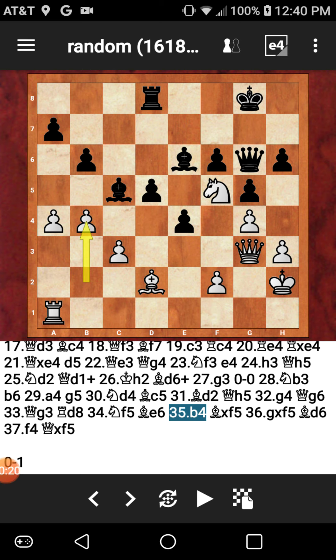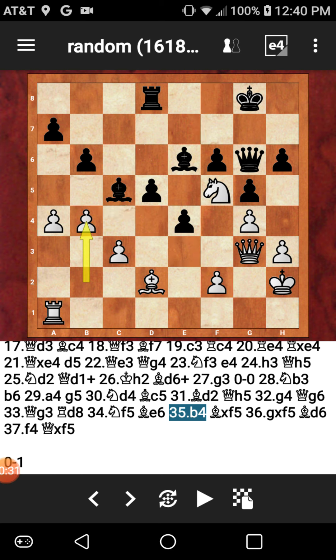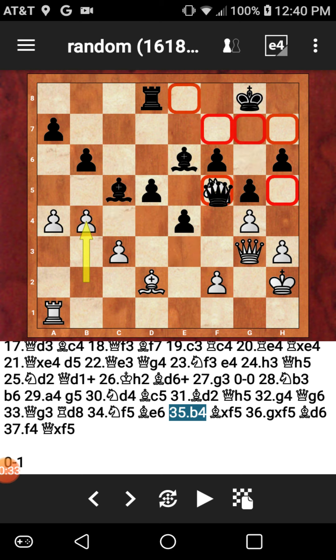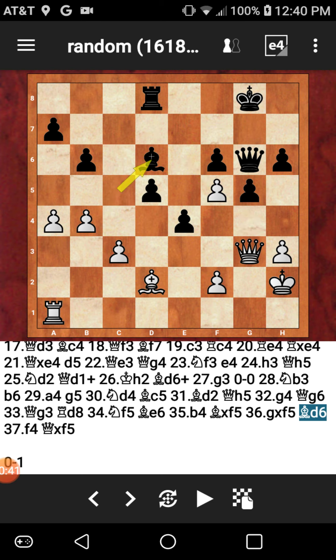My opponent tries for one more queenside attack. Instead of recapturing that B4 pawn with the bishop, I'm just not worrying about that pawn — because all the play is actually over here on the kingside. So I don't worry about the queenside. I just take the knight on F5. G takes F5. Dropping the bishop back to D6, attacking the queen, and actually making a skewer now.